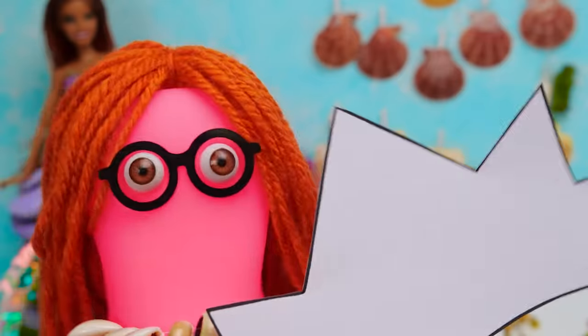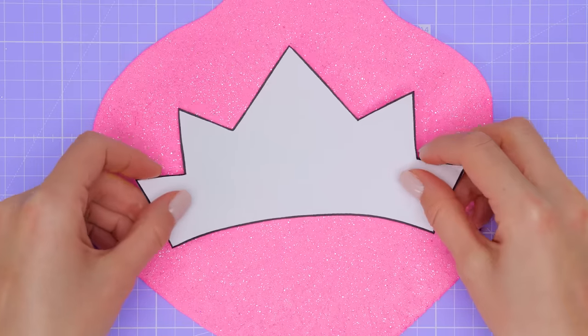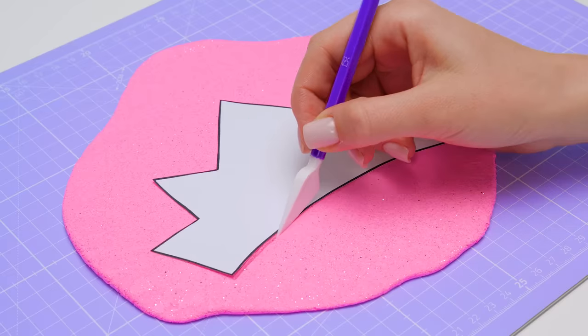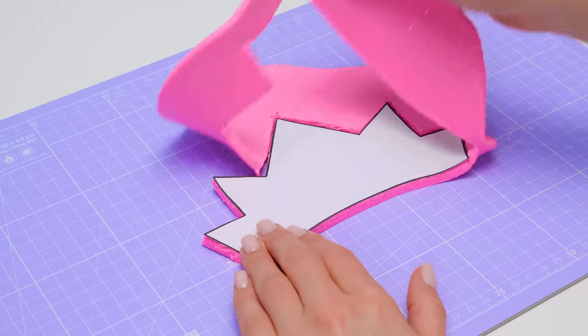Look at this stuff! Isn't it neat? Is it a stencil for our princess's crown? Let's see if I rolled out the clay circle big enough for it. It fits! Now we need to carefully cut it along the contour. We won't need this anymore.